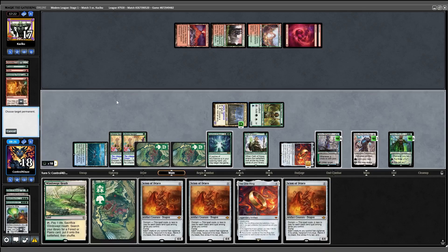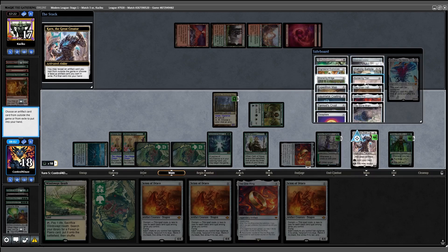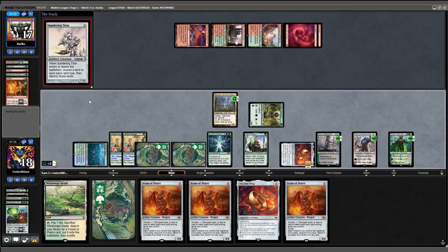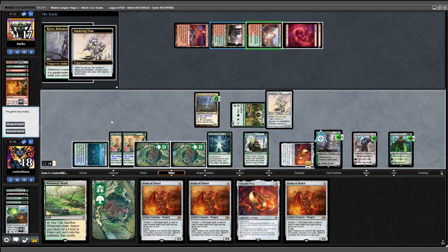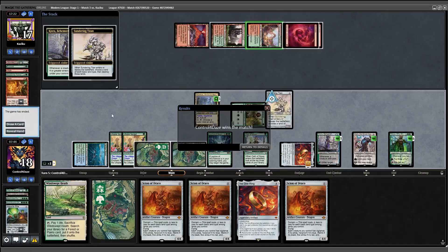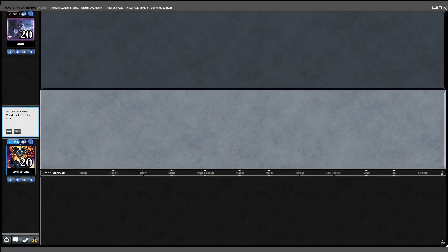I untap Nykthos, Karn minus to get a Sundering Titan, and cast the Titan. It triggers Kiora — targeting red and green lands — and our opponent scoops it up. So needless to say, Round 1 was a great success.